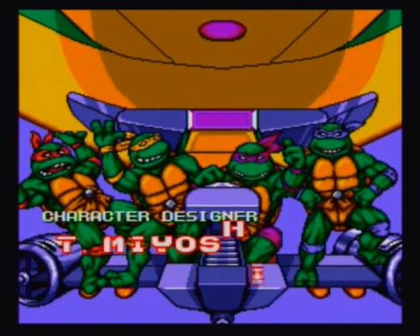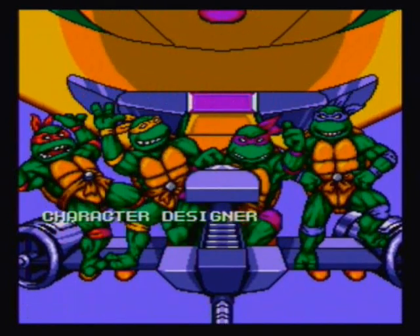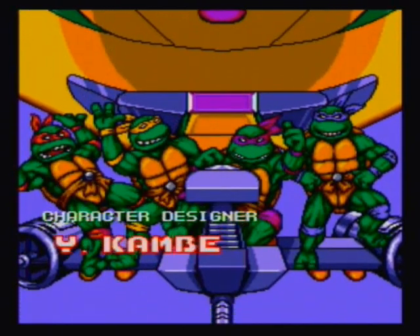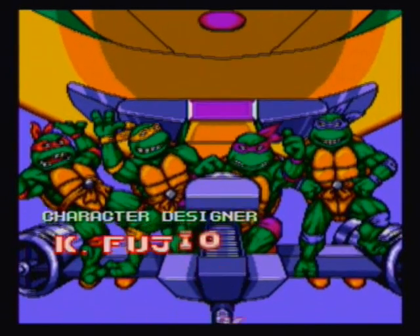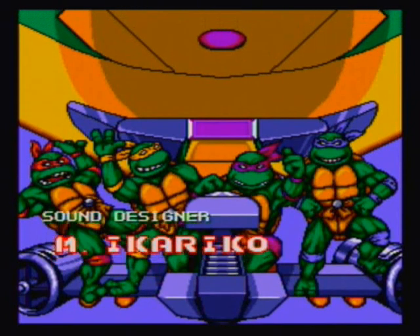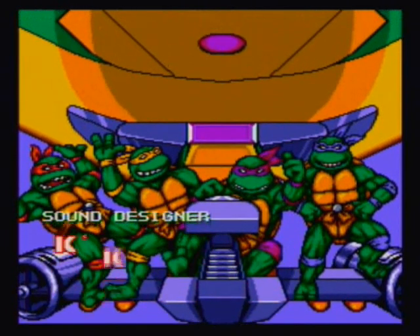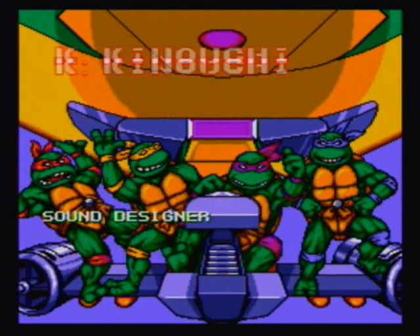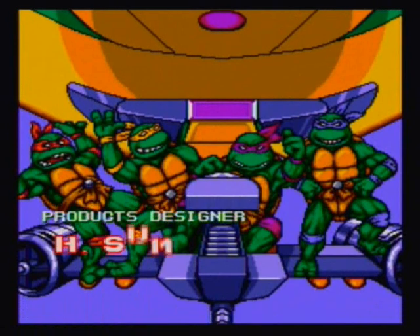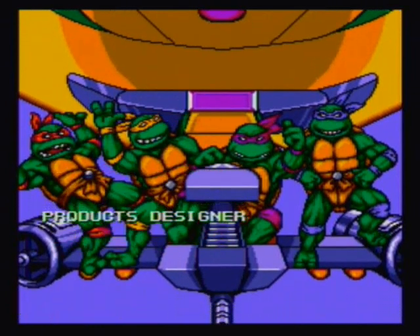You might notice here in Hyperstone Heist that you can see each of the turtles' individual teeth, whereas in Turtles in Time it's just one big white area in their mouth instead of little black lines showing each individual tooth. Me and Vaughn never play with the comic-styled coloring. We tried it one time and didn't care for how they colored Donatello, so we always stick to the anime style. Not that it really matters — it doesn't affect gameplay in any way.